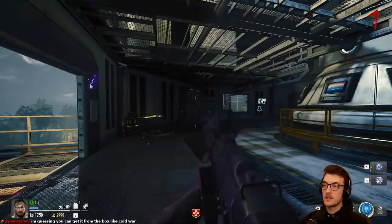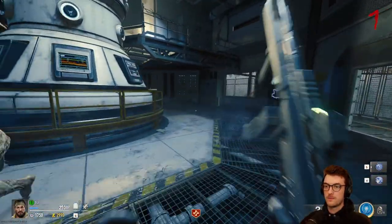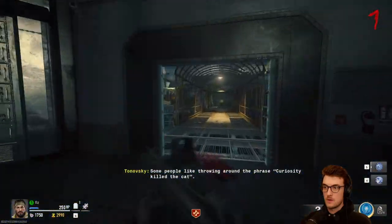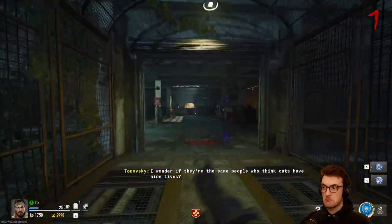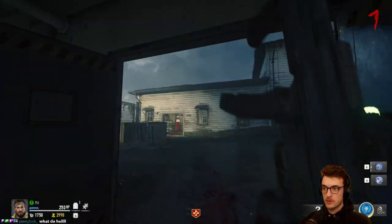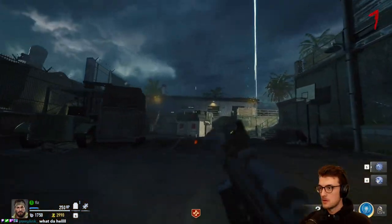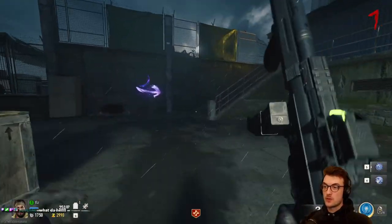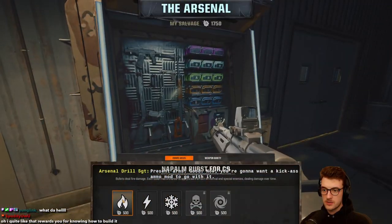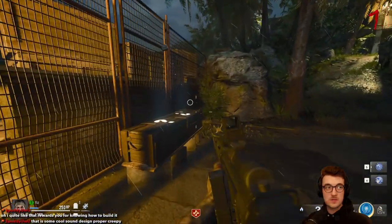What the hell is going on? That's quite scary — that is very scary. Where were we going? Here's Jug — let's grab it. I'm really interested to see where they go with the easter egg on this map. I quite like that it rewards you for knowing how to build it. There's the box.